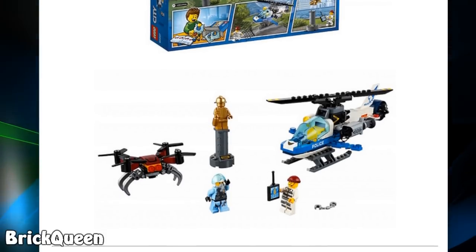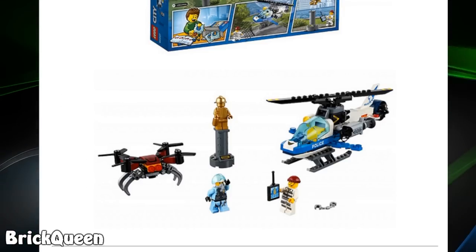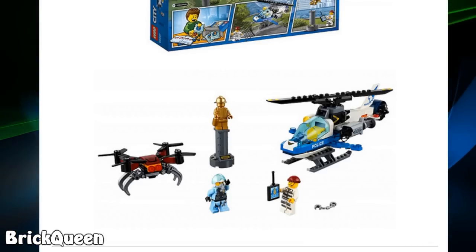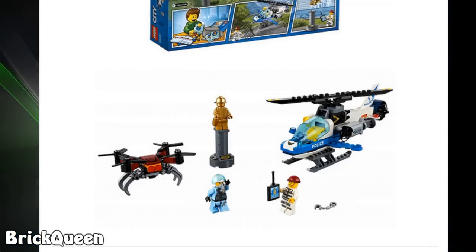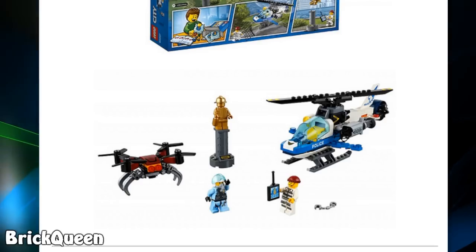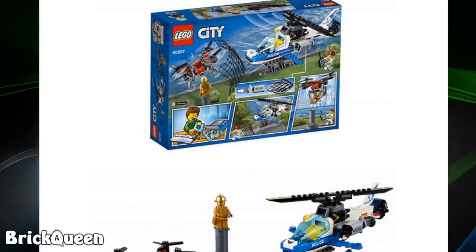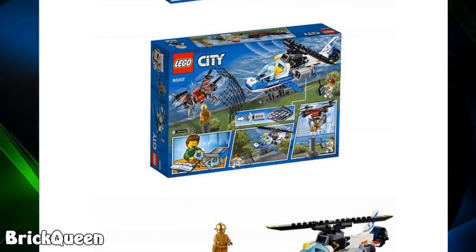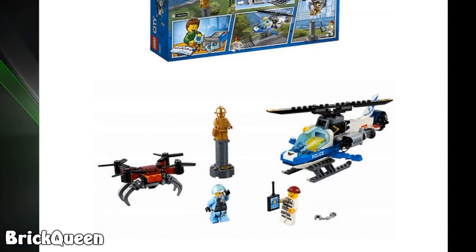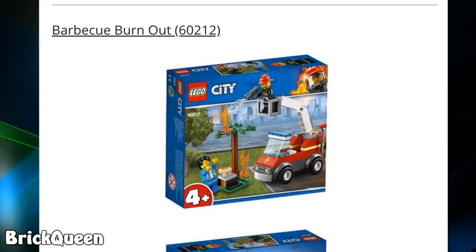Then there's the Sky Police Drone Chase. They did something a little different here — you've got your standard helicopter which I almost just ignore, the sky police look cool, and there's also a pretty interesting-looking drone they did a good job designing. There's also what looks like a gold fireman statue. It looks like the drone is trying to steal it — not sure a drone could actually carry that, but maybe a really powerful one.